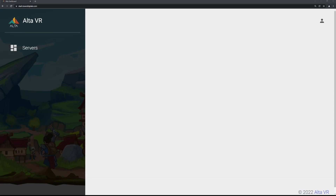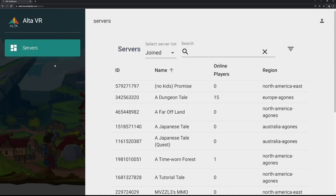Issue number two is actually something to do with the browser. Go to dash.townshiptail.com and log in with your Alta account. If you haven't been doing that, that's what you need to do. You probably created one when you first logged in on the Oculus, or maybe you did it on the Alta launcher.